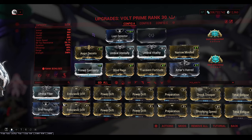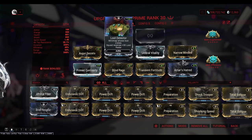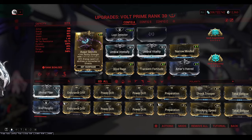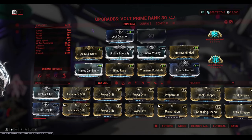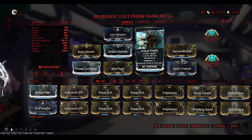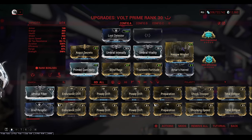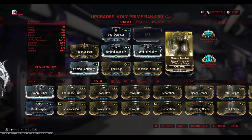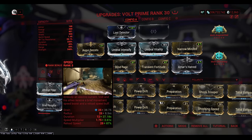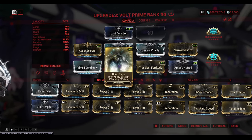For the Volt config, you want to go with a high duration and high strength configuration. I've gone with Loot Detector to show where the caches are. The next mods are Augur Secrets for strength, and Umbral mods — Umbral Intensify and Umbral Vitality — which stack for a 55% ability strength boost from Intensify. The next mod is Narrow Minded for extra duration to keep Eclipse and Speed active for a long time. Then Prime Continuity again for duration.